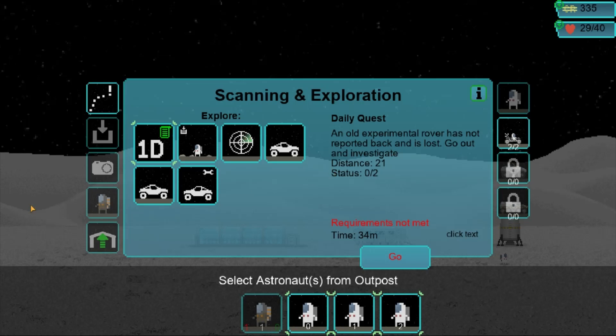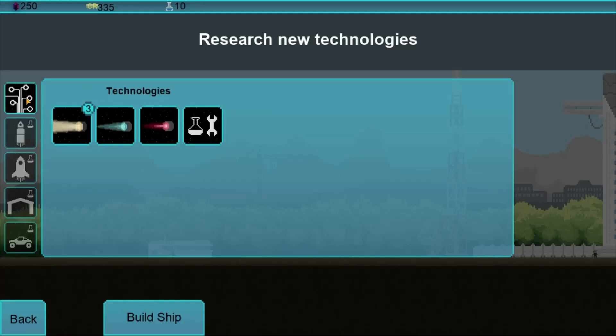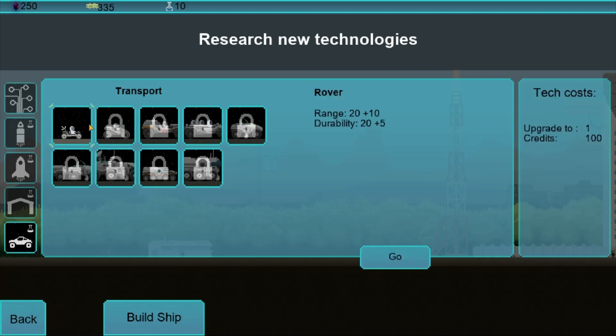Distance 21. Let's go to research, let's go to rovers, click on this guy, and upgrade him by one so his range is increased by just a little bit.